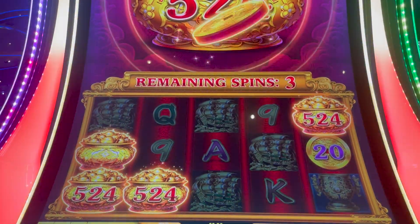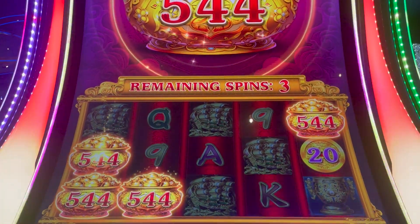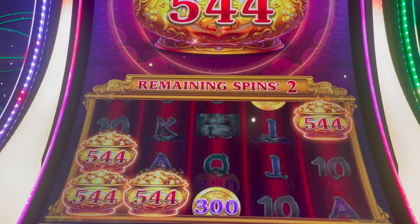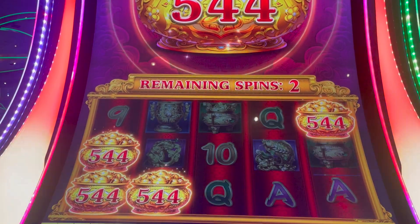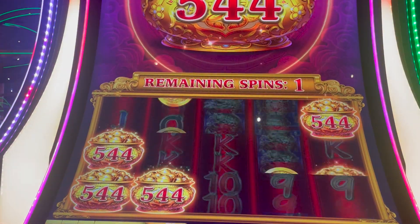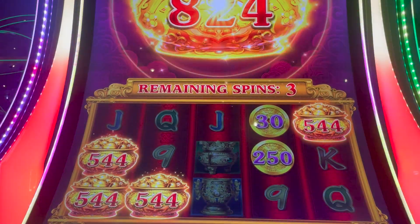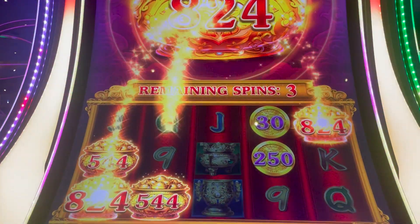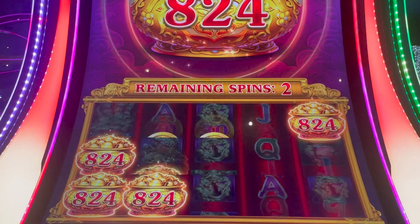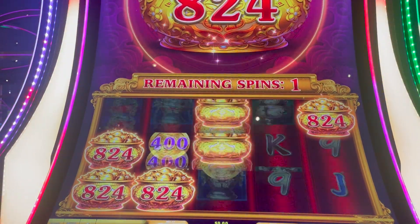Alright, we'll take that. Nice. So basically we've got a little over $20 on the board. Come on, let's get another pot. Alright, we will take that for sure. Each pot now at $8.24, so we're over $32. How about another pot?